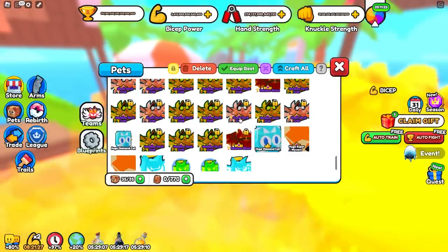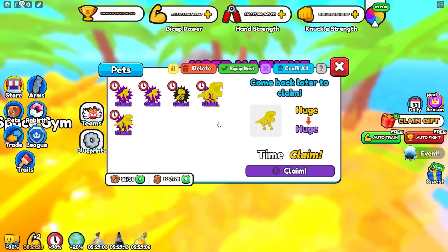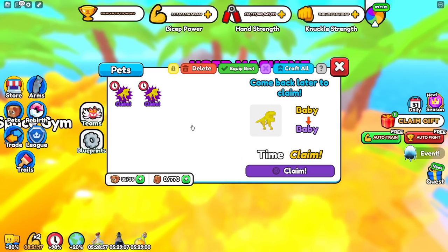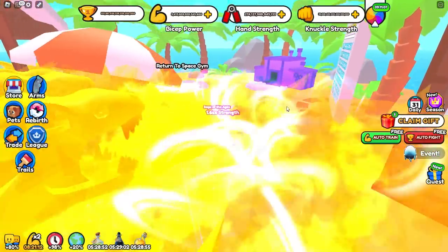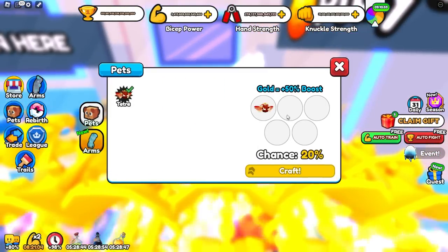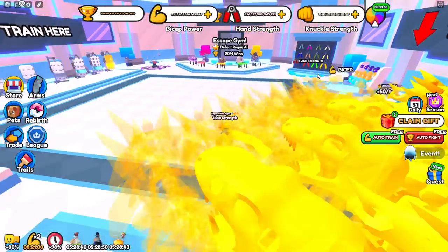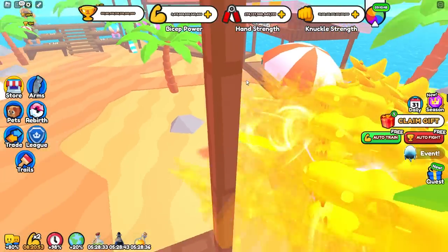To use the void machine, find any pet that is golden — I have some skeleton T-Rexes here. If you have a golden pet, just toss it in and five hours later it will turn into a void, which is pretty nice. Unlike the gold machine where you only have like a 20% chance per pet (increasing by 20% per additional pet), the void machine is guaranteed — it just takes five hours.